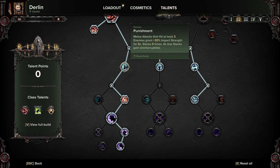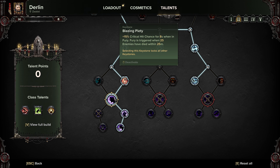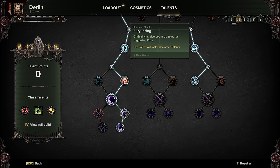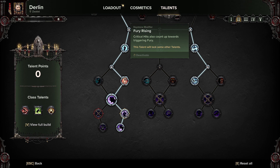Moving to the left, I will take Punishment for extra damage as well as Invocation of Death to help with my ability cooldown, with the keystone being Blazing Piety along with taking the Fury Rising skills and Righteous Warrior. The Blazing Piety keystone is great for dealing with hordes, especially on the higher difficulties such as Auric levels or Damnation missions with the high intensity modifier. With the two keystone talents you will be constantly proccing Blazing Piety, giving you that high critical chance throughout the mission.